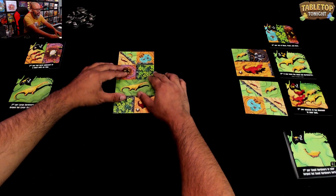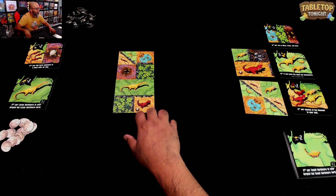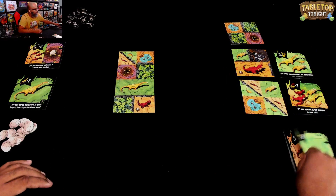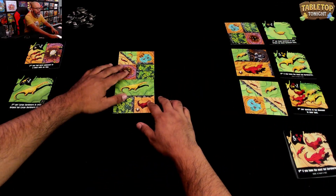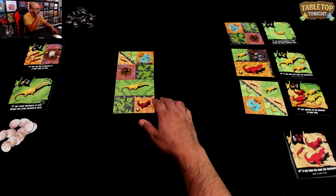I'm going to place it like this and hopefully draw another large herbivore. Now, we flip this over and replace this market card. In the solo game, you get nine turns total, so that was the first turn — I've got eight more to go.